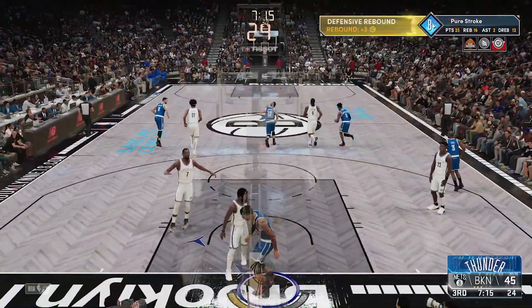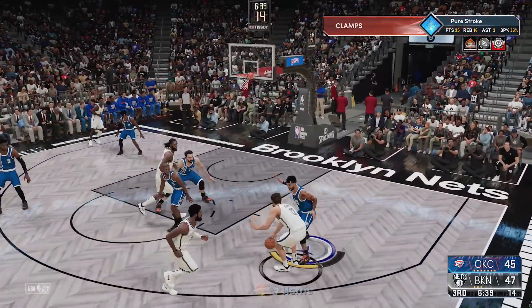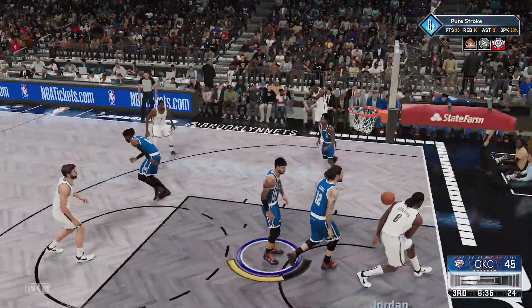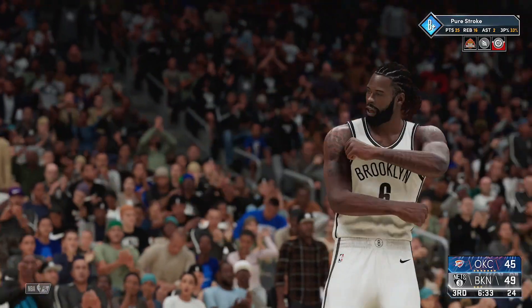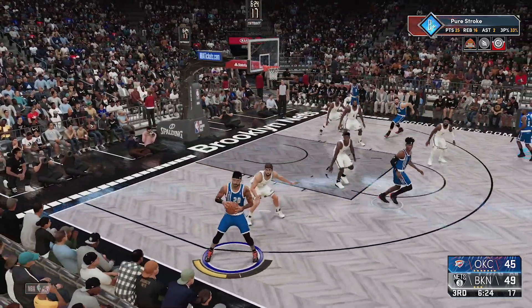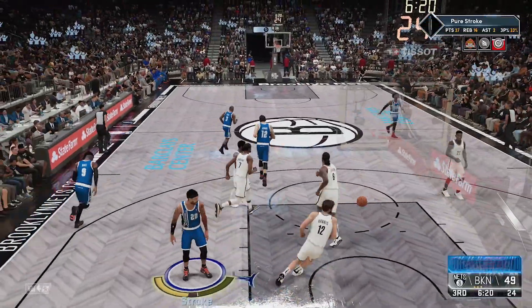In transition I blow by Kyrie Irving and we tie the game up at 45 apiece with seven minutes to go. Joe Harris with the ball — he's gonna lob it up to DeAndre Jordan, and the Nets go back up by four. I'm coming off a screen trying to look for a three ball. They've definitely shut me down on those, but I'm driving into the lane and putting it down on Jordan.